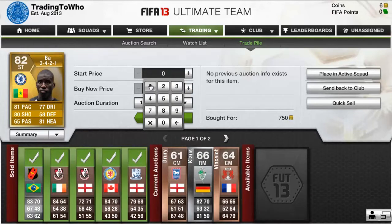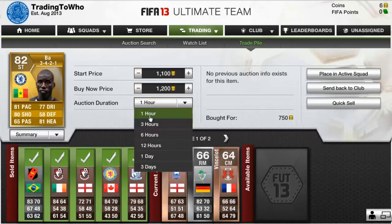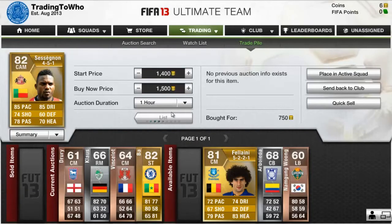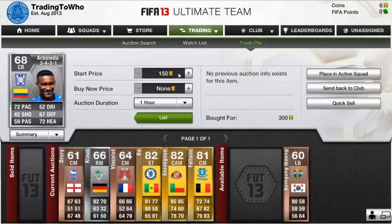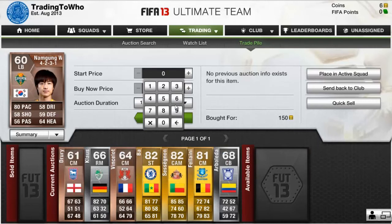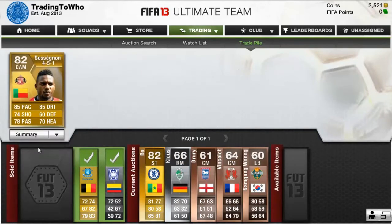Now we're going into the golds. Here we have a Denver bar, listed for 1.3k. I debated putting him up for 3 hours but just went with 1 hour. Here we have Sessiang Young, bought for 750 coins in a 4-5-1 formation, listed for 1.5k. And here we have Fellaini — a fantastic deal — bought for 1,000 coins, listed for 2k. Arboleda bought for 300 coins, listed for 600. And finally Namgun, bought for 150 coins, listed for 700 coins.